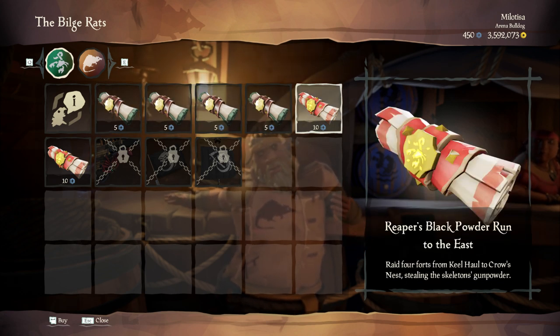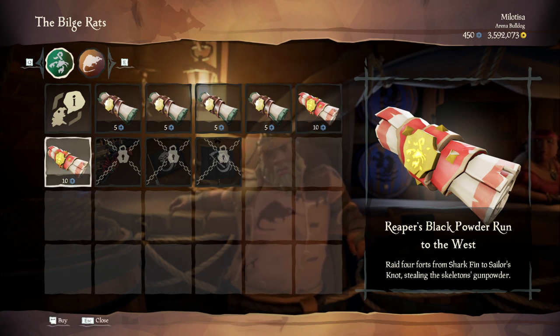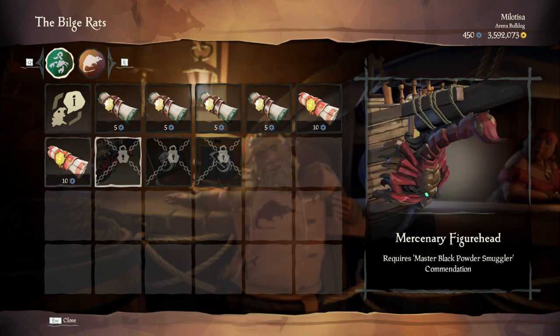There are also 2 Reaper's Runs available. There's one Black Reaper's Run to the east and one to the west. You can buy those for 10 doubloons at Duke.